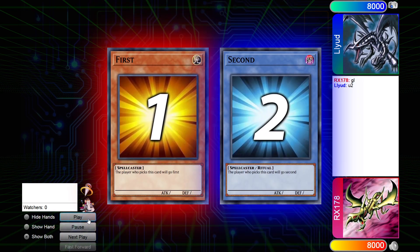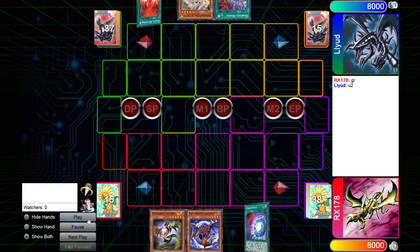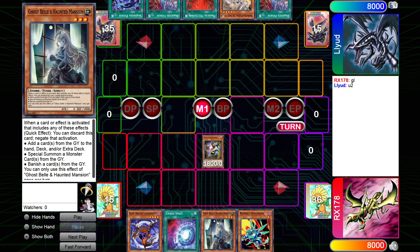So let's get into the replay. I win the die roll — or Rock, Paper, Scissors. Opening hand: Safer, Clash Serpent, Chaos Base, Bell, and Synchron.